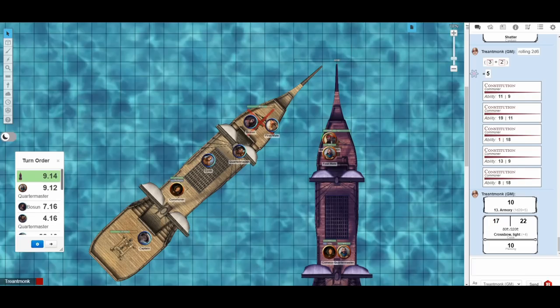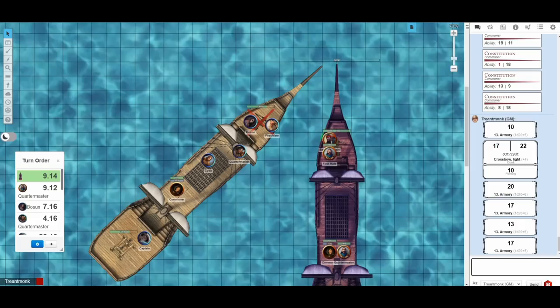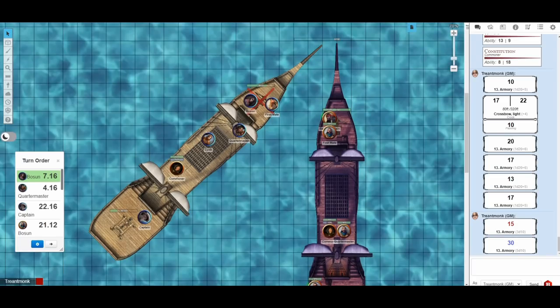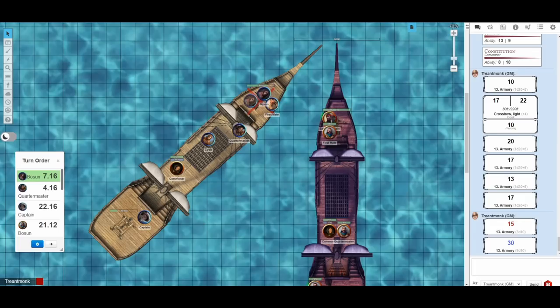The enemy continues targeting our mangonel — both weapons have advantage. Rolling all four dice: they both hit, dealing 45 points total. Our mangonel is in bad shape. We realize our mangonel will be destroyed before theirs. Since their sails are gone, we could just sail away with Full Speed Ahead — they couldn't catch us. But I want to finish them off, so we're going man to man. Our bosun grabs their great axe and runs across — 5, 10, then jumping 15, 20, 25 feet, landing on the enemy ship.